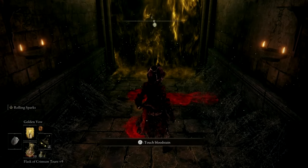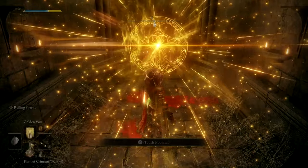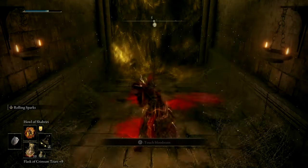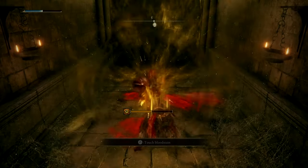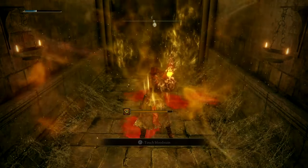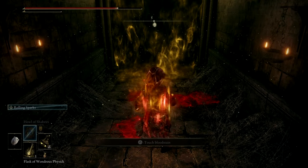All you need to do is simply activate your Golden Vow, activate your Howl of Shabriri until you go to full madness, activate your physics bottle, and replenish using your cerulean tears and also your crimson tears. And now we have everything ready to go straight into the boss fight.